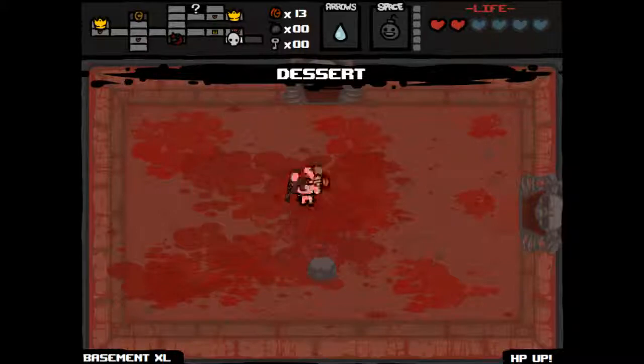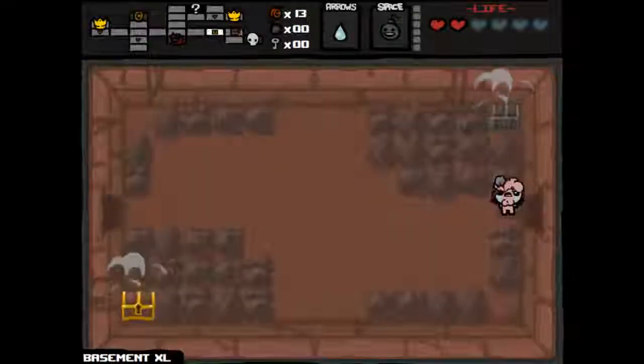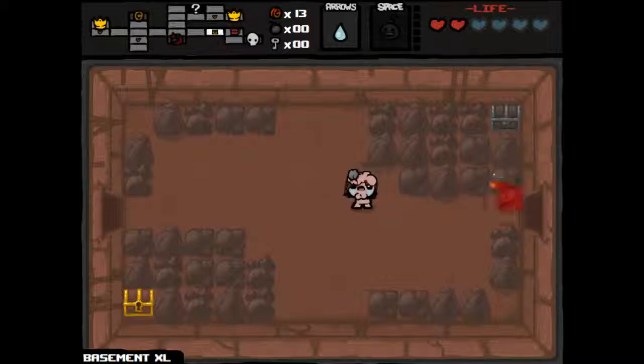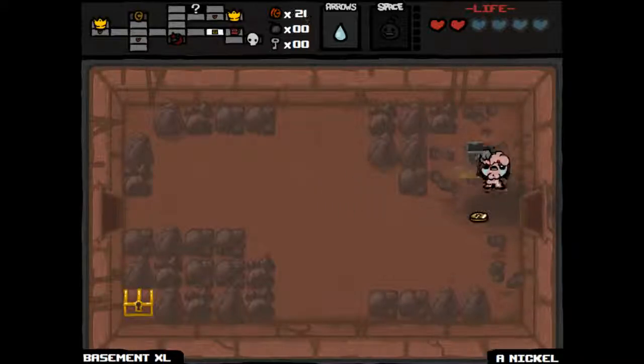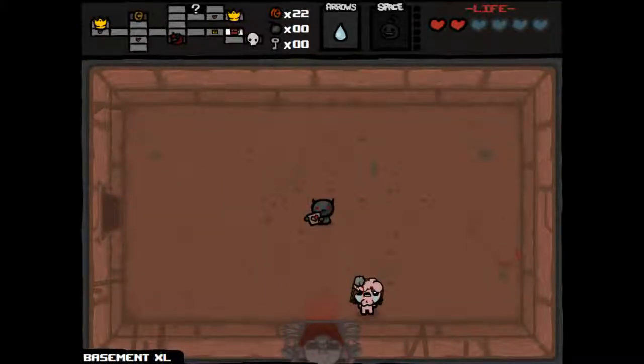Got a health up, which is always good. Let's use it right now. We already have some health on the floor, so we'll use it to go play that demon beggar. We will — definitely enough money now. If we can find another key, we will go into the shop.